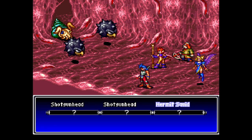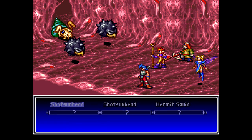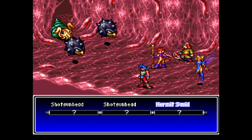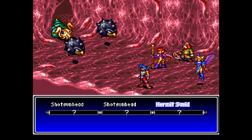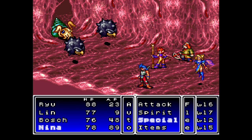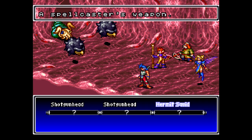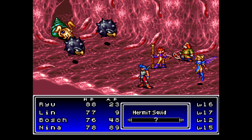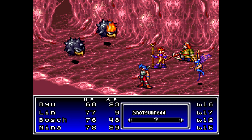Let me see. That guy is weak to fire! And I did equip the Flamesword back on Ryu instead of the Buster Sword, because there are quite a few enemies here that are weak to fire. For Nina, let's just go with the Fire Ring for now. Shotgun heads do not have any elemental weakness. Despite looking like they are flying, they are not considered flying type enemies.